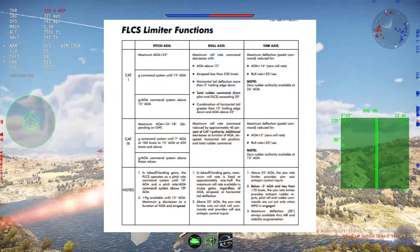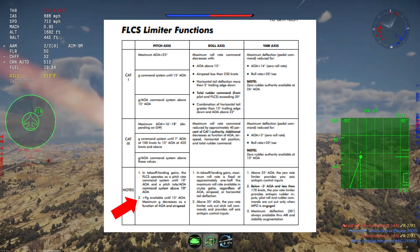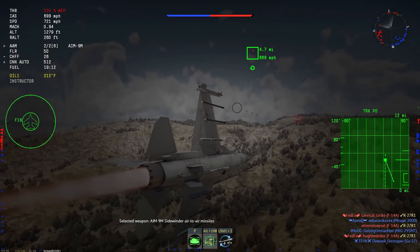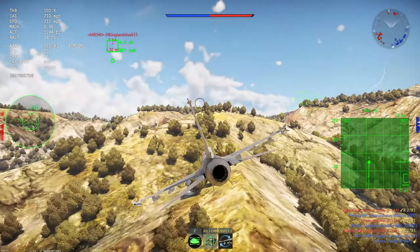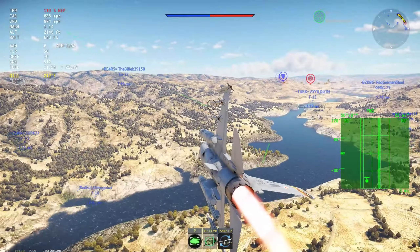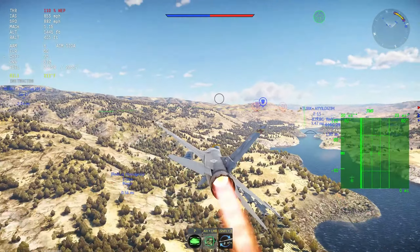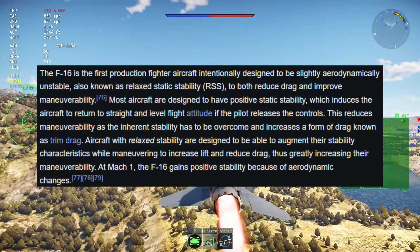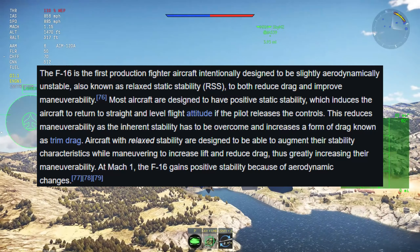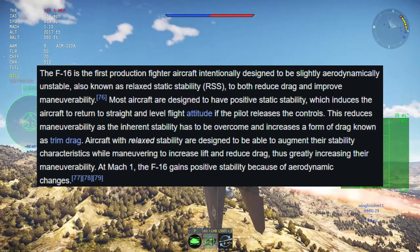The F-16 should be limited to 9 Gs — it shouldn't have the ability to go beyond that, and that's really the issue we have in game currently. The F-16 is performing way beyond where it should be. The F-16 was the first production fighter intentionally designed to be slightly aerodynamically unstable, also known as relaxed static stability, or RSS, to both reduce drag and improve maneuverability.